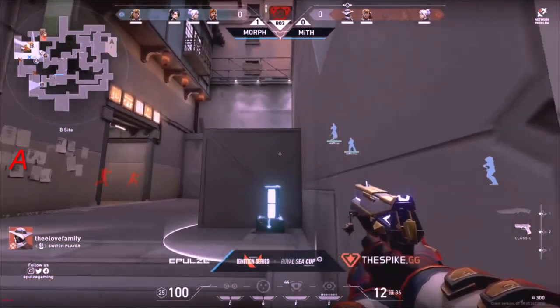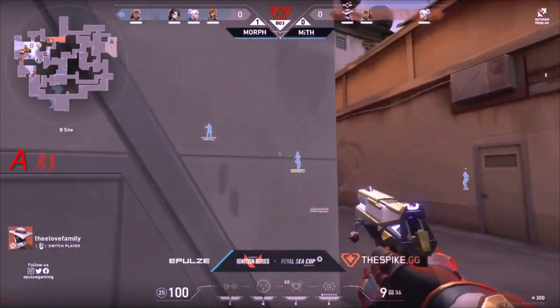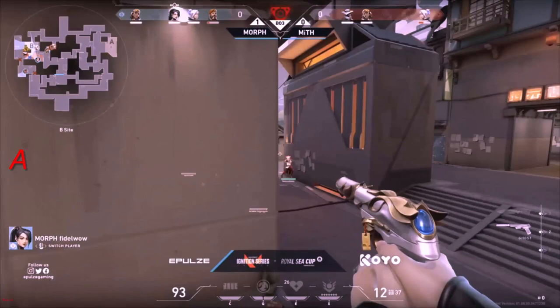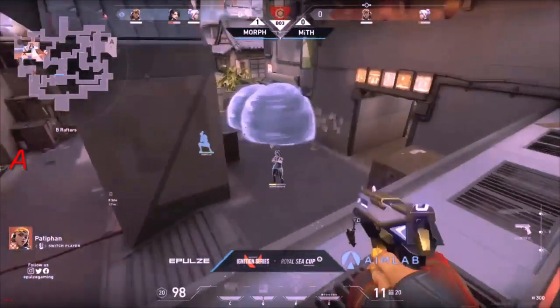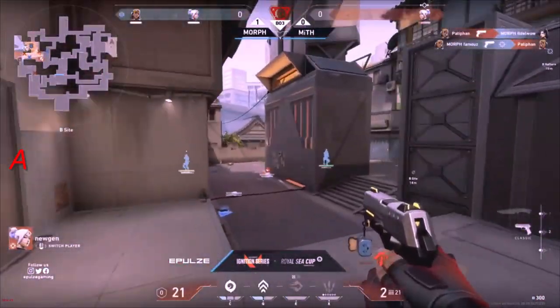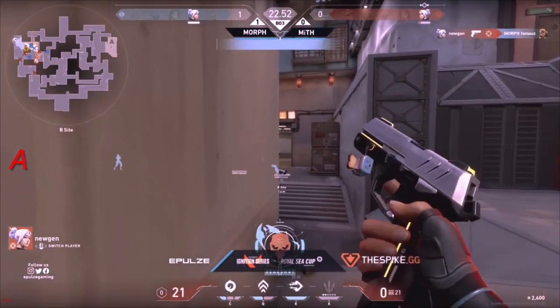No flashes at all for Morph, but you do see that both of them actually pick up the Sage here. Love Family goes immediately for the defuse — very good stuff — but it's not going to be enough. Myth, one last member standing on defenders, will be able to win now. Very nicely done from the side of Morph.